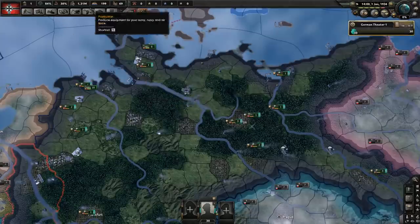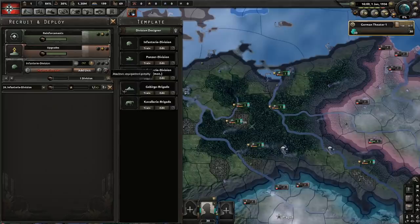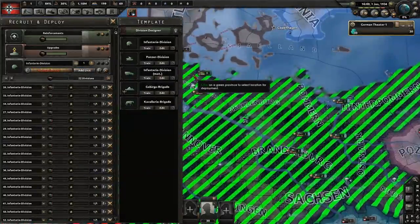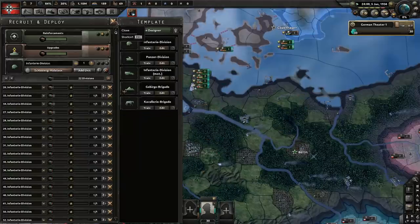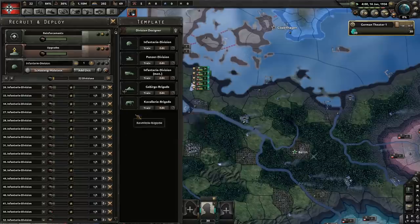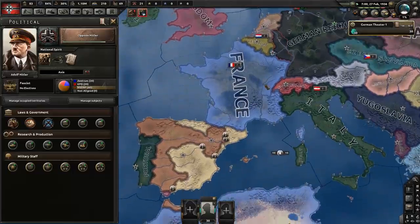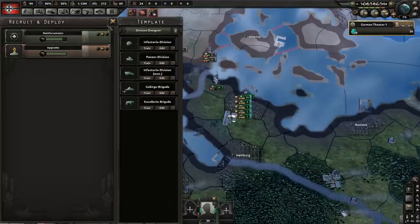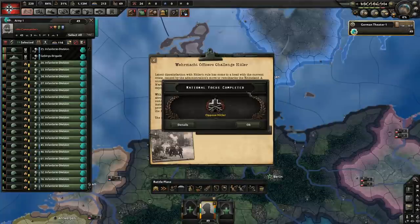Let's speed up and unpause. Let's also train up some more infantry and give them the highest priority — deploy them here. Hopefully we can have a few done before the civil war starts. I could of course train a lot of cavalry, but we don't necessarily need that many units. The Spanish Civil War just triggered — I will take them over later. Oppose Hitler is almost done. Let's deploy all these units and send the remaining ones over here.